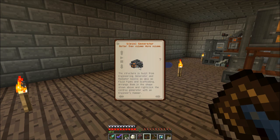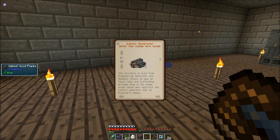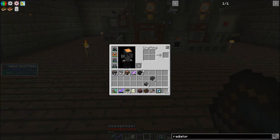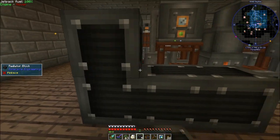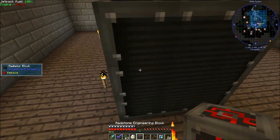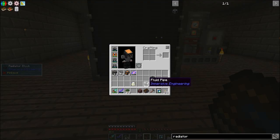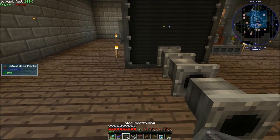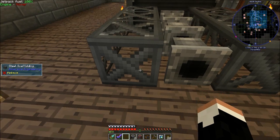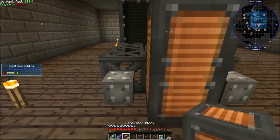So this is a 3x3 structure. We're going to start from the back of it. It's 5 long. We start off with a block of radiators in the back, like that. Then it is fluid pipe down the middle and steel scaffolding. Then in the front, one generator block, two fluid pipes. The generator blocks continue here.